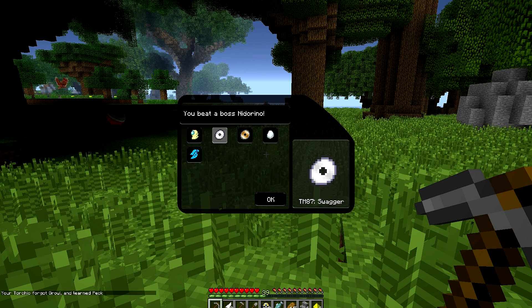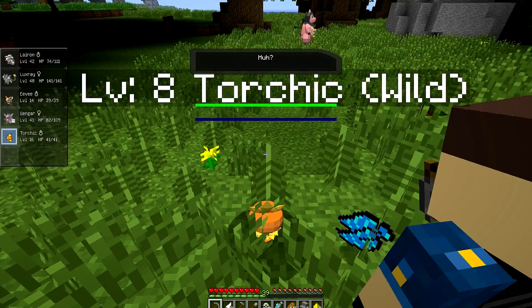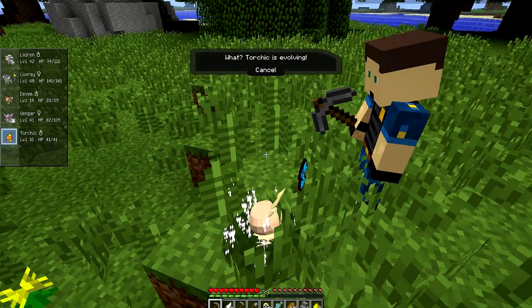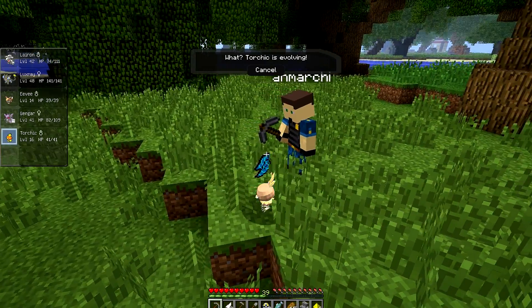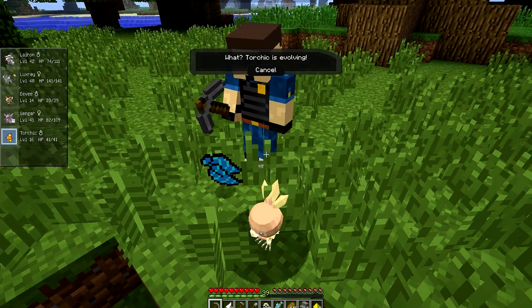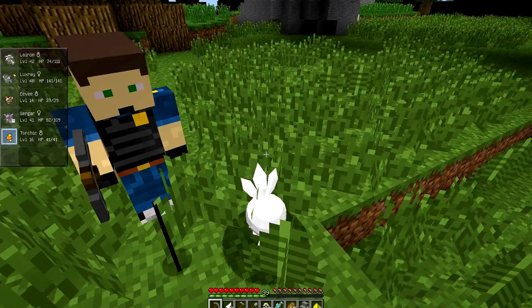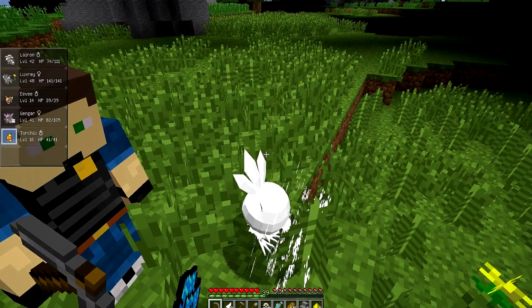A choice scarf, Swagger, Sandstorm, Lucky Egg, Max Ether, Max Elixir. Torchic's accidentally evolving! So basically guys, what it does is because it's a red one, it's going to be 60 levels higher than the Pokemon I threw at it. I threw a level 8 Torchic at it, so it was a level 68. So that's the reason that Torchic just got 8 levels of XP.